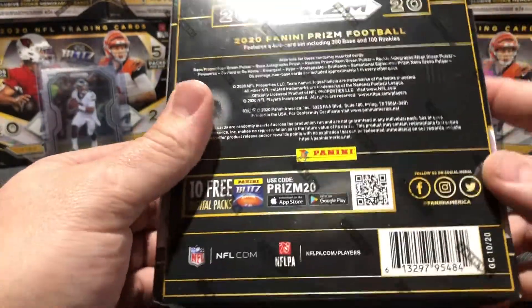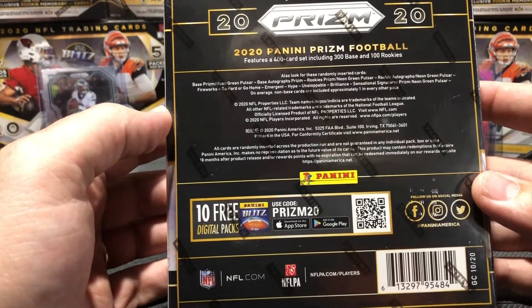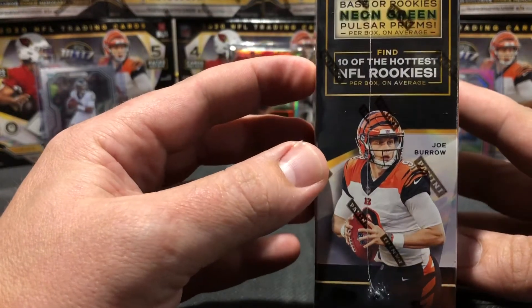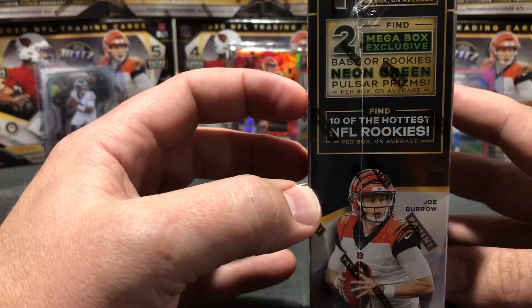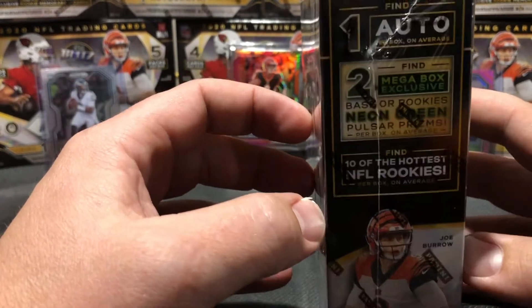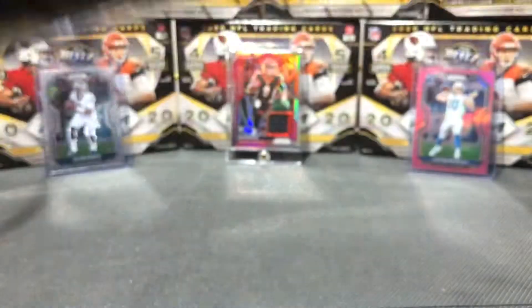If you want to take a screenshot and take a look at the information in here, there's a lot of good stuff. We got two mega box exclusives - base rookie neon green pulsar prisms, which are absolutely gorgeous. I got a few of them bouncing around here.